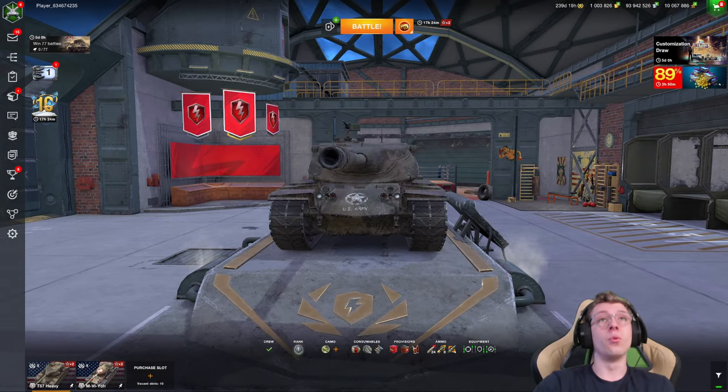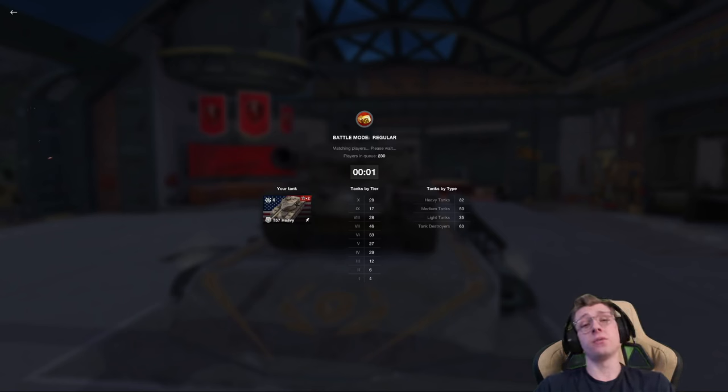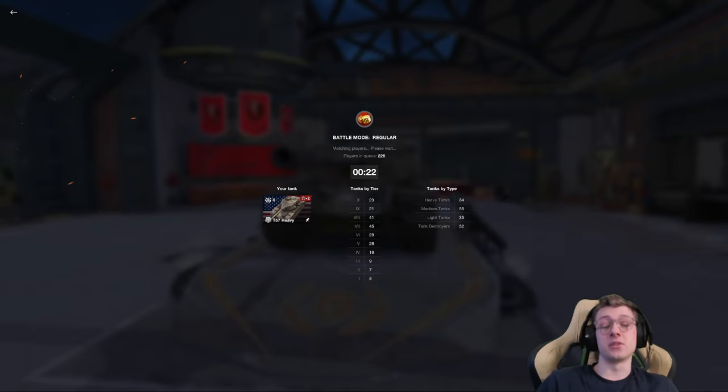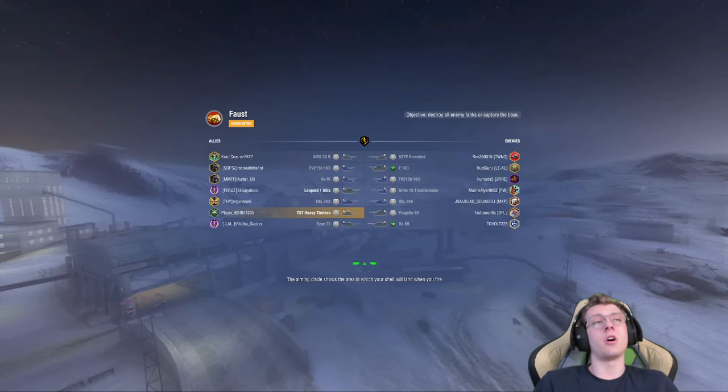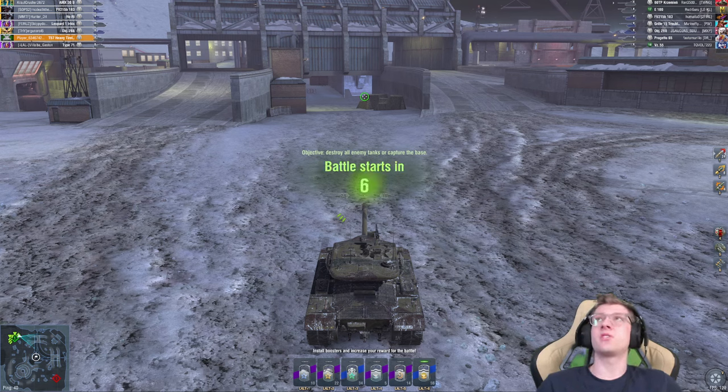We're going to start today's video with the T57 Heavy. This vehicle features a 3-shell clip, 2,750 DPM, and is able to deal 1,200 damage in around 3.5 seconds if you are running shell reload boost — 5 seconds base. It's kind of a dangerous vehicle in that regard. It has 360 mm of HEAT pen with calibrated shells, and if you're not running Calibrated, you're running the vehicle wrong. You should always go for penetration on your autoloaders. Running vents is kind of like running small food — there's really no reason to do it when so much of your damage rides on penning all three shots.